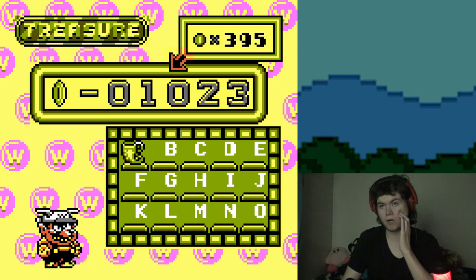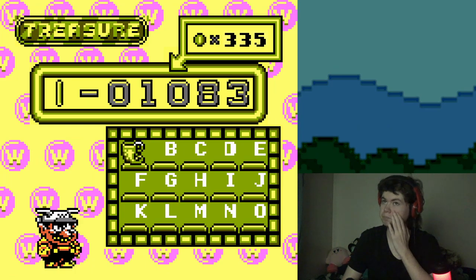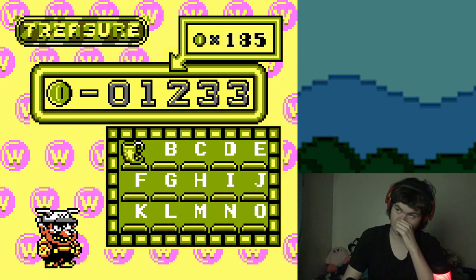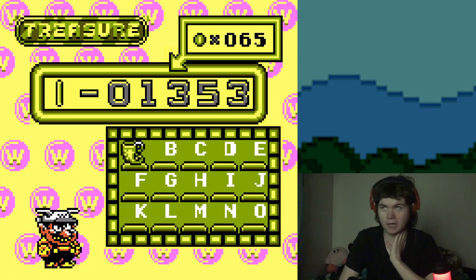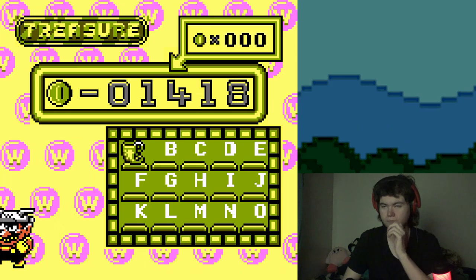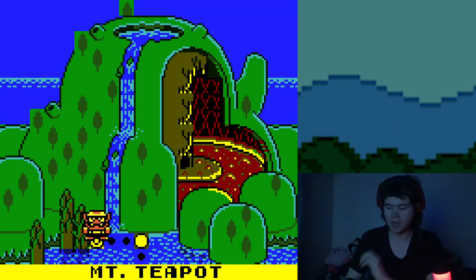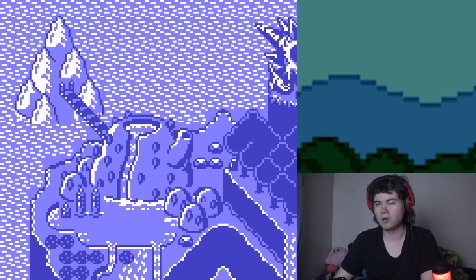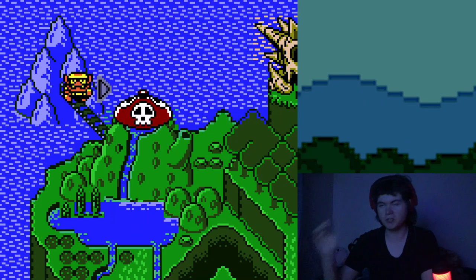We're already past 1,000 coins. We got 1.3k — 1.4k, dang. I need to remind myself how you get each ending. Oh, this is how you get to the ice world.